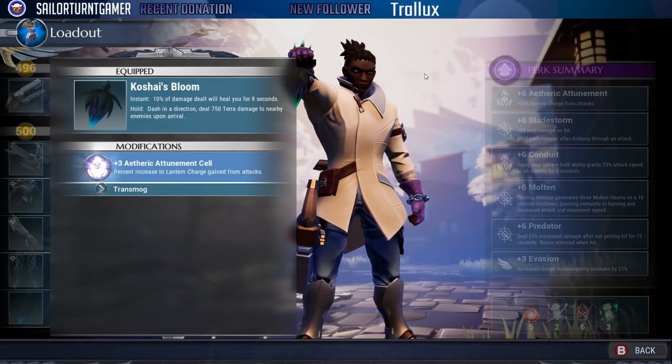If I need to get from point A to point B during a hunt, I usually roll — but in this build, if I'm not rolling, Koshai's bloom kicks in: dashing in a direction and dealing 750 damage. The dash is the most important part of this build, allowing you to close the gap for empowered reloads and buffed abilities. The 750 terra damage is just icing on top.